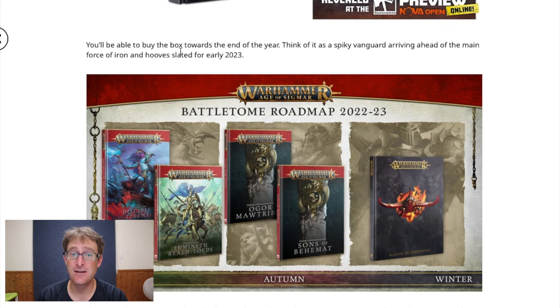You'll be able to buy the box towards the end of the year. Think of it as a spiky vanguard arriving ahead of the main force of iron and hooves slated for early 2023. So there are more models coming maybe in 2023, which is cool. It says winter — I first thought January, but since it says by the end of the year, maybe we're thinking Christmas. If they get it out by Christmas I bet they'll sell a bunch.